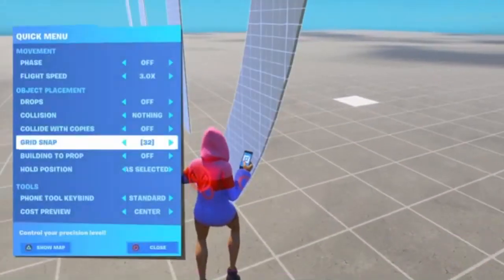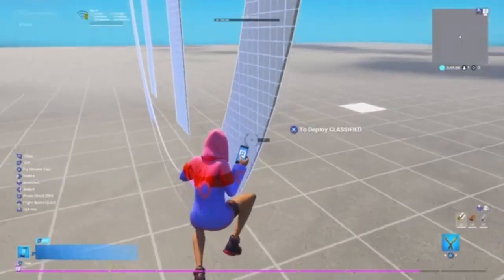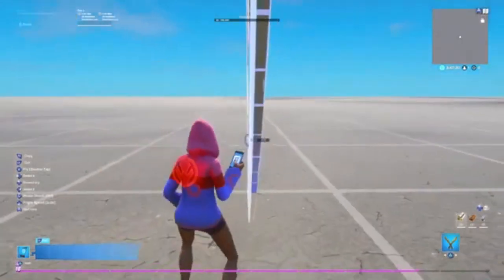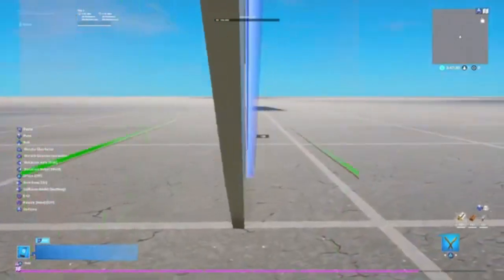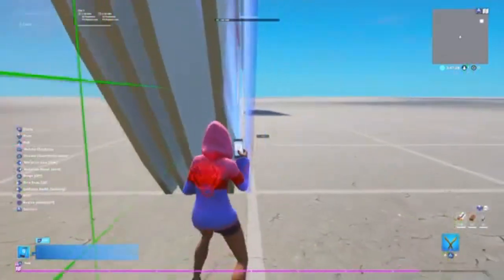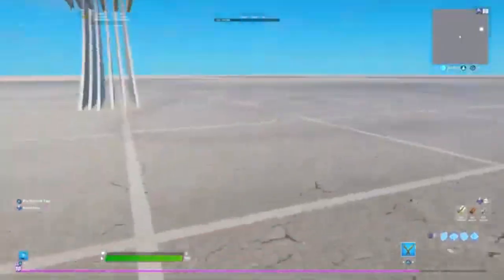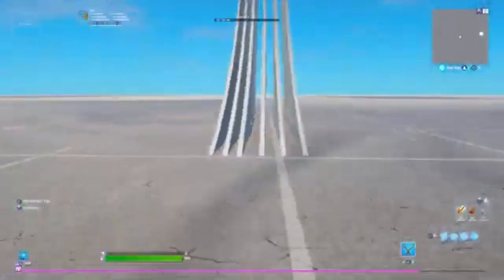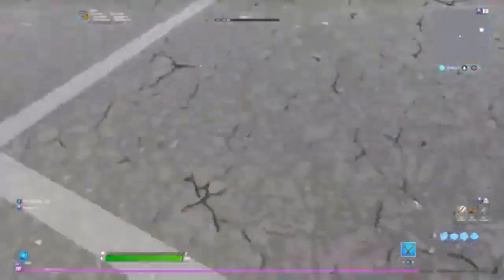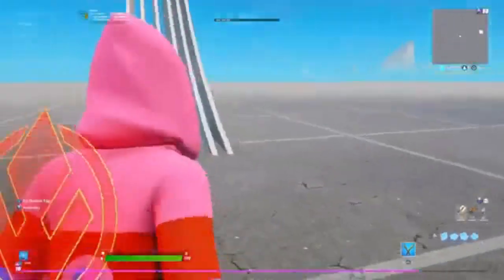So what you guys want to do next is make sure your grid snap is on 32. Basically what you're going to do is come right here, copy it, and just make more of them — keep copying and placing them down. As you guys see, since we put like four or five in a row, I'm in first person most of the time.